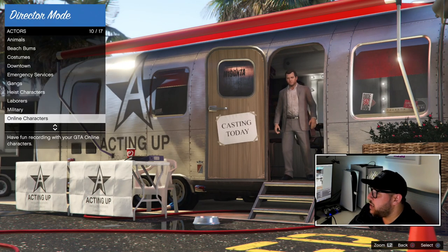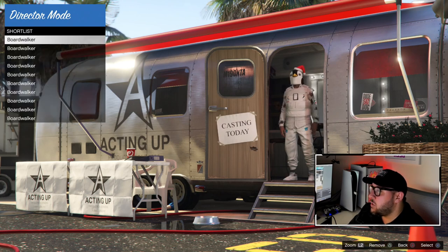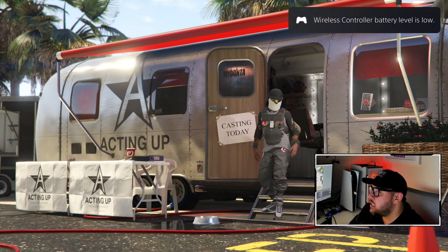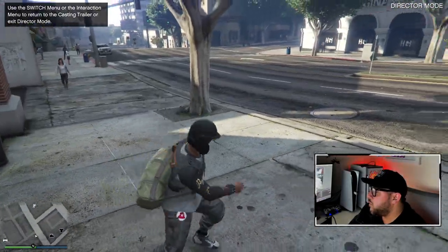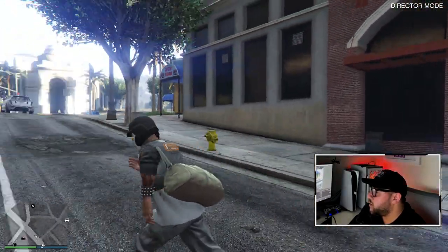From Director Mode, go to Actors, then Online Characters, then go down to your male character — it should have the IAA badge and spiked gauntlets. Hover over it but don't select it, then circle back. Now go to Shortlist Actors and pick any one of the outfits — it doesn't matter which one. Select it. You'll see the spiked gauntlets and IAA badge carry over. When you spawn in you'll be like this — you can run away; some people wait 10 to 15 seconds. You should see your other character spawned behind you.